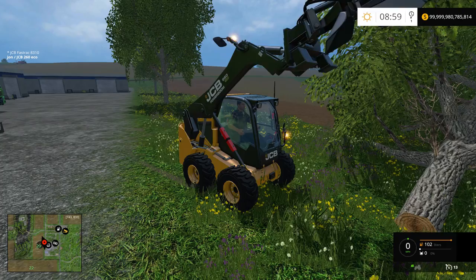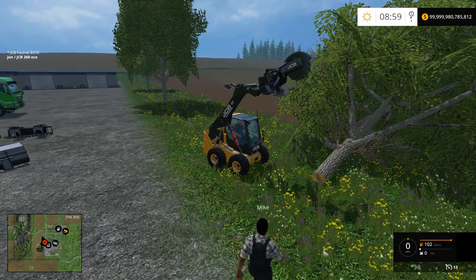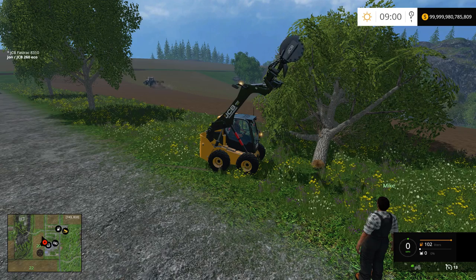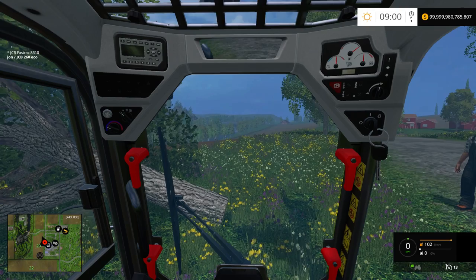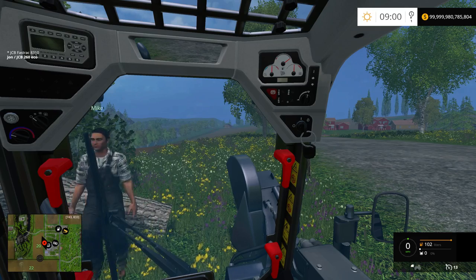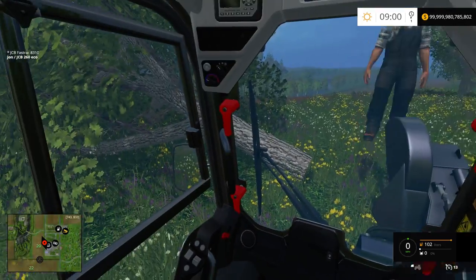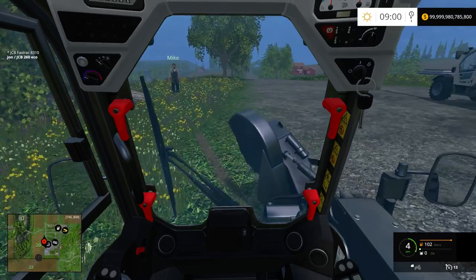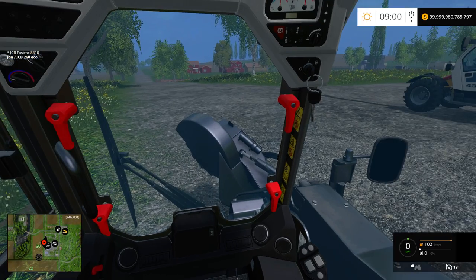Now for a reach test — going way up. For those times when you need to grind a branch off a tree above your head, here you go. That reach would also be good with the bucket, silage fork, or bale grabber. You've got a mirror on the arm itself so it moves with you, and there's another mirror over there. You could actually do some in-cab work with this thing — just drive right up to a stump and get it done.